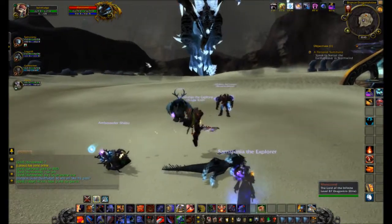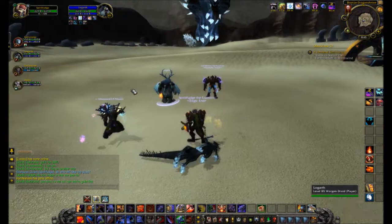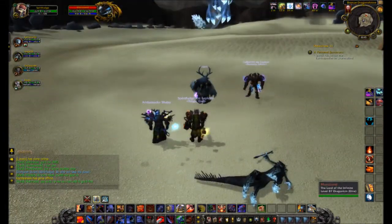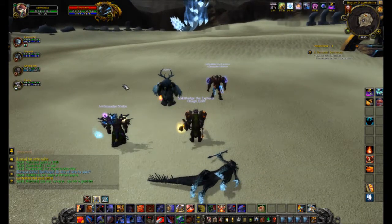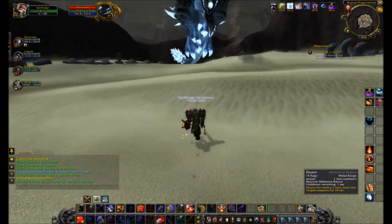So basically there is a hourglass in the middle here. As you see, when you press that, all the cooldowns and stuff will be reset — ones you've already used. So you can use Heroism like five times if you want, which is pretty nice.